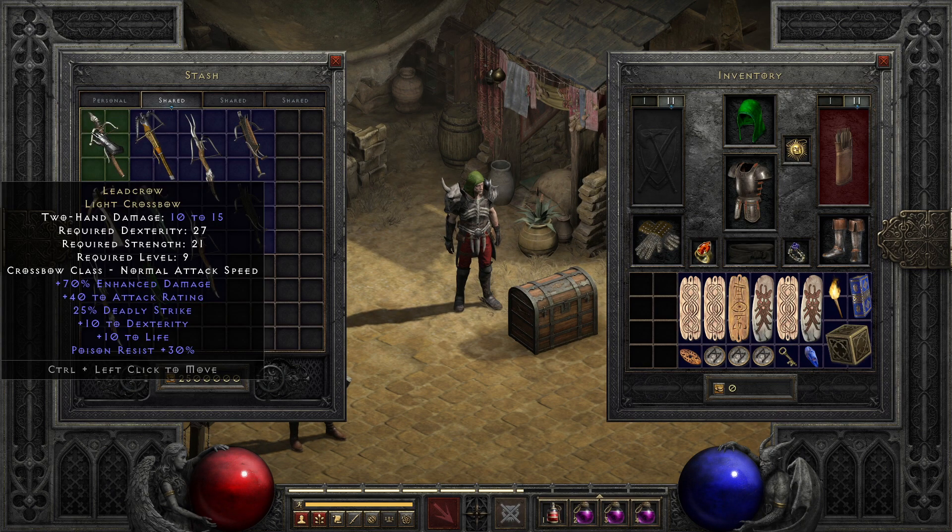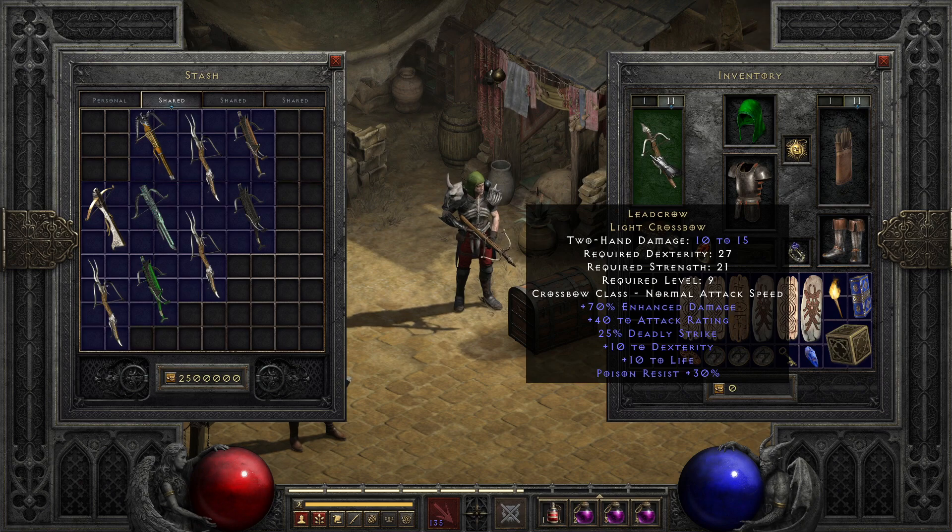Starting out, we've got to get the basic ones out of the way with Leadcrow. At level 9, it can be an okay bow for a starter, thanks to that deadly strike and poison resist. But you will find that you quickly outgrow it, especially since its attack speed, like many of the normal-looking crossbows, is rather abysmal.